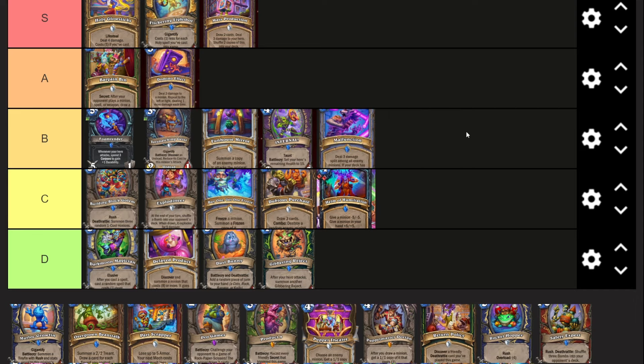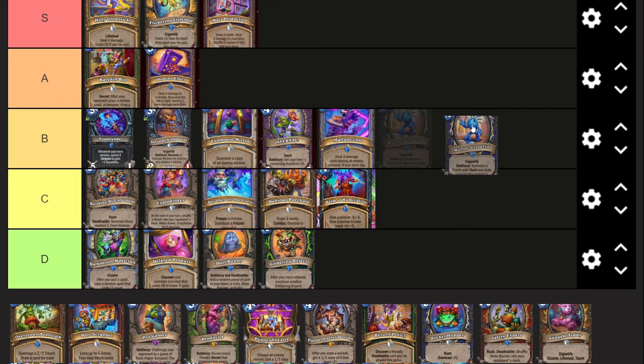Malfunction - two mana, deal three damage split amongst all enemy minions. If your deck has no spells, deal six instead. This is a pretty good card. I think No-Spell Waygate Quest Mage is kind of okay - not amazing, but this card definitely helps the deck a lot. It's like plus one damage on Minefield due to the restriction. I think it should be seven damage total - deal four going up to seven - but it's fine. A pretty good card overall, on the same power level as cards that might make the cut.